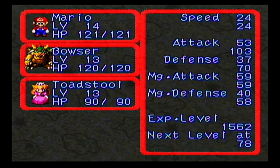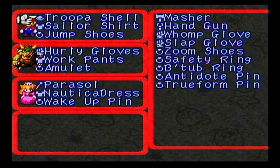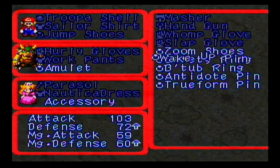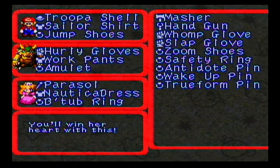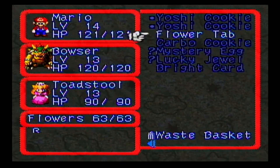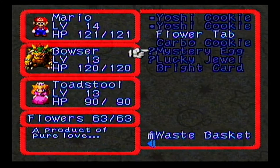Peach is also the only person that can equip the B-tub ring, so might as well. There are other equipment that's probably better for her, but the B-tub ring has the added benefit that you can use it in conjunction with the Mystery Egg. The Mystery Egg is otherwise a completely useless item.